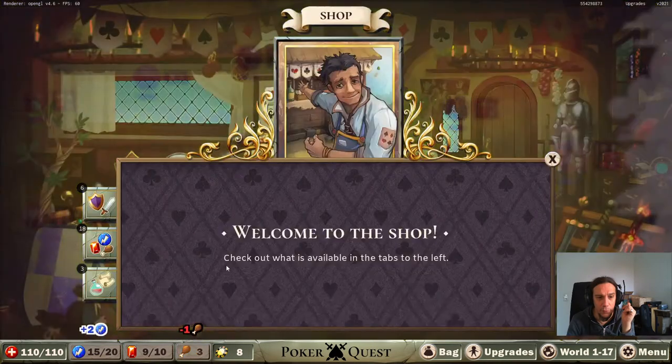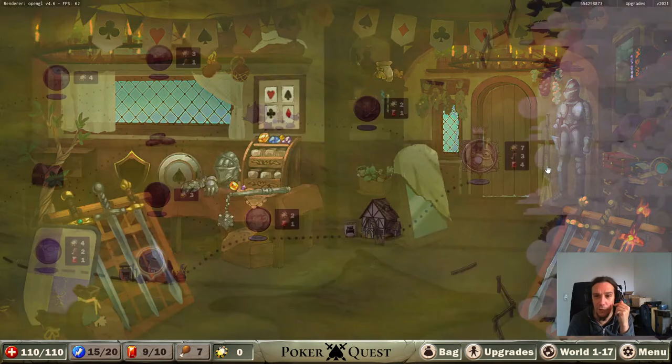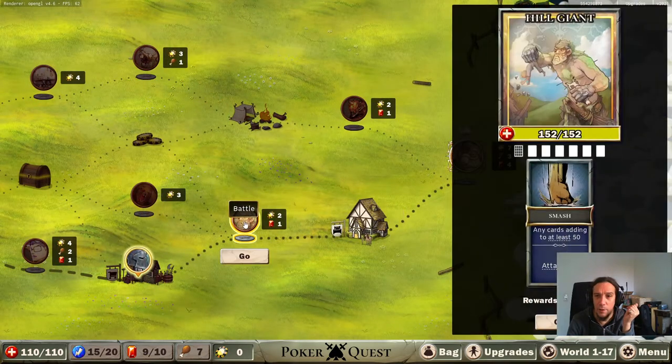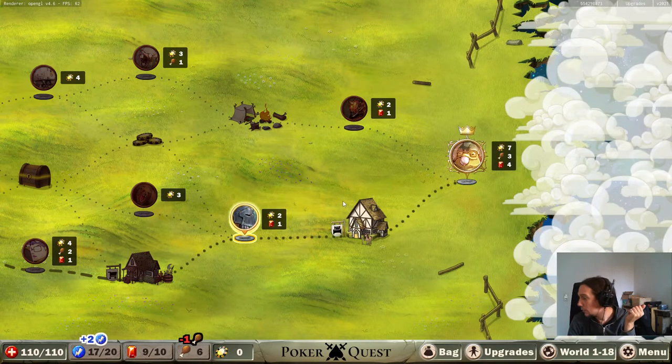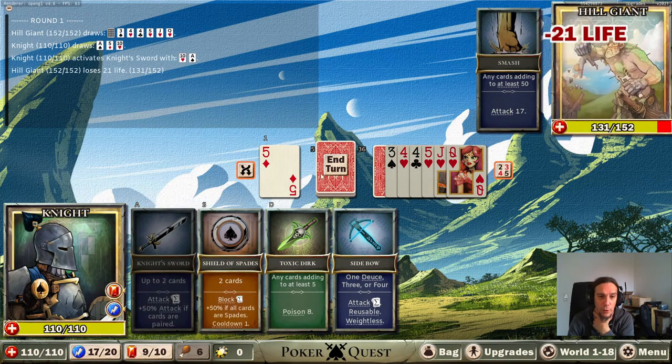I do notice that I'm playing a beginner character, but that's not a bad thing at all. Let's see the shop - yes, give me food, I'm a hungry adventurer. Hill giant - there's a pretty low reward for that, but it's a pretty easy fight. Any cards adding to at least 50 - he has a pretty high hand size, that's how it works.